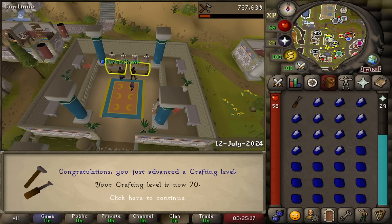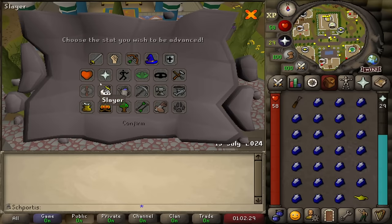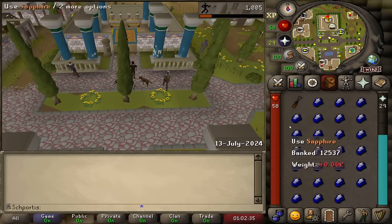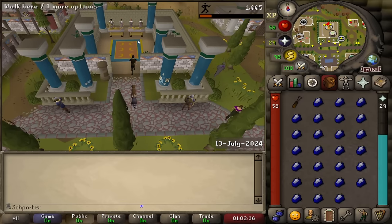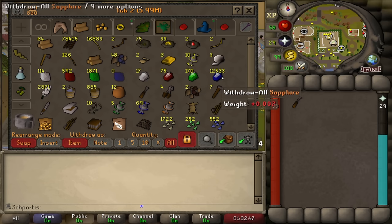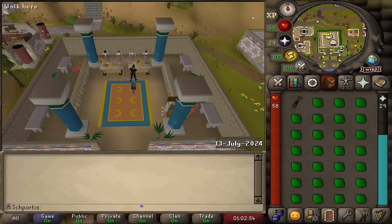There's 70 crafting - getting there. Just got back from doing a mime show, which puts us at level 9 agility, three away from the next milestone. At the same time, I've just finished all of our sapphires - 12,563 sapphires, which for the most part will turn into rings of recoil, likely for the Colosseum later. For now we're just going to leave them as sapphires and start getting through these emeralds.